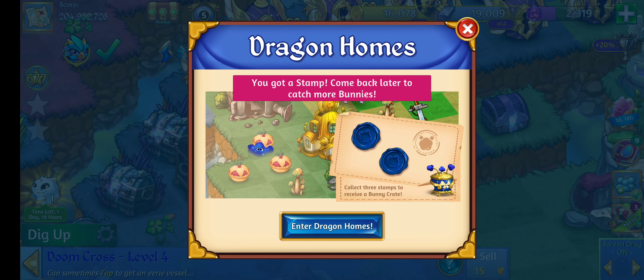Now when I get three stamps I'm going to get — okay, I forgot about the crate — but usually inside the crate are eggs. That's how you get your ash bunny eggs, and he is just really really cute.